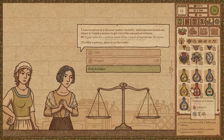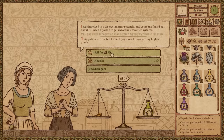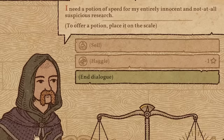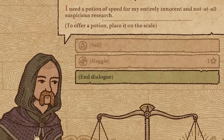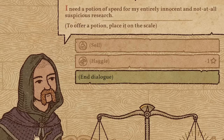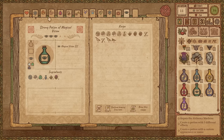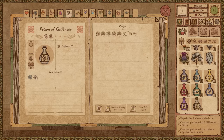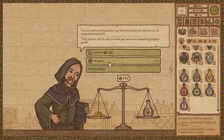I would pay for something higher grade — shut up and take it. Who's this guy? I haven't seen you before. Need a potion of speed for my entirely innocent and not-at-all-suspicious research. Yes, a speed — is that swiftness or is there a different one? We have magical vision, we have strength. I'm guessing it's swiftness. I'm just going to brew it and give it to him. Please work. Nice.